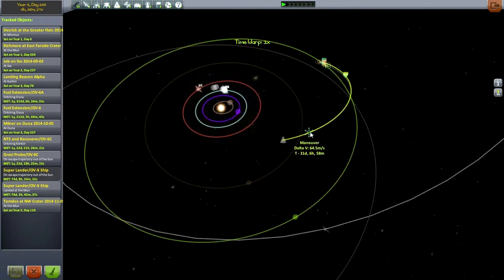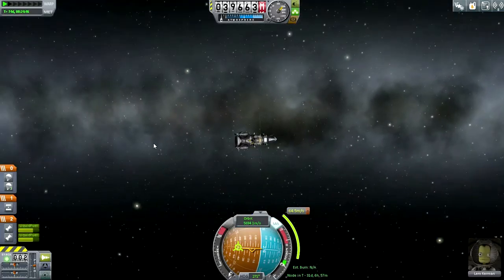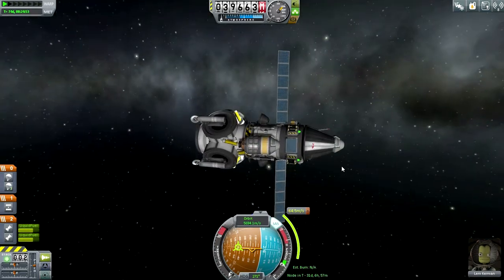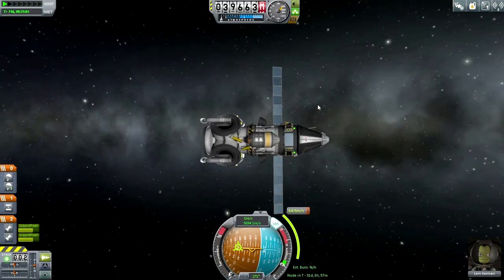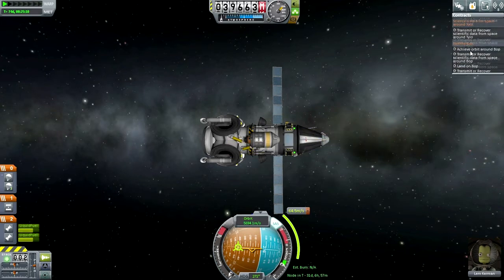We're going to launch that mission first, and then do the mid-course plane change for the Jool lander. Checking the Jool mission — it was Lem Kerman. He's got some fuel left, and I hope it'll be enough for him to land on one of the smaller moons of Jool and then return. We've got contracts: we need to land on Bop, which looks like the most lucrative option since we'll fulfill the contract and get the science. So maybe Lem will be aiming for Bop.